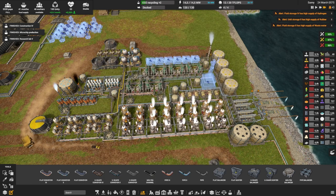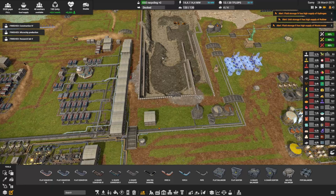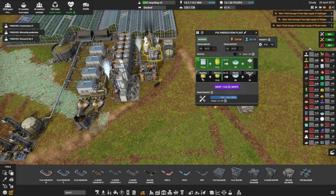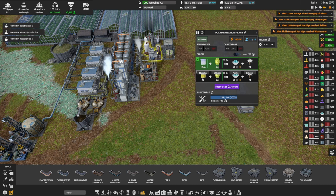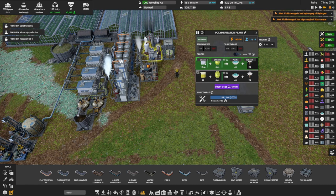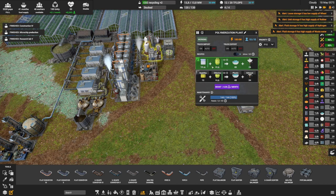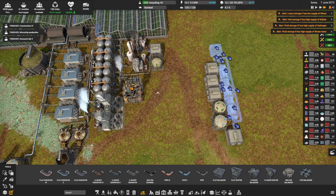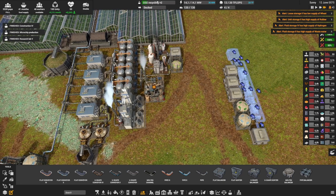For the rubber I decided to keep it simple and not use ethanol, but for the plastic that's exactly what I did. Looking at the polymerization plant — which is where you make your plastic — you can use either naphtha or ethanol. I decided to use the ethanol both because I didn't want to use naphtha, since naphtha is already used completely in my oil production, and also because ethanol is essentially a free resource that just takes space. I have two of these, so I can make almost 100 plastic per minute.